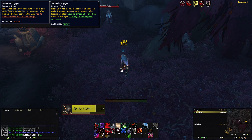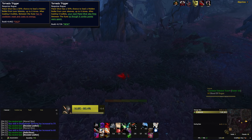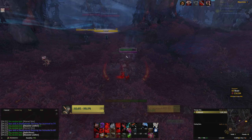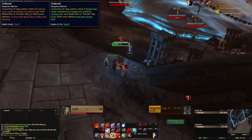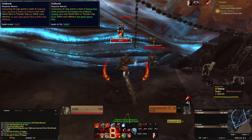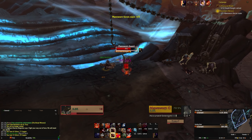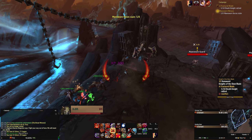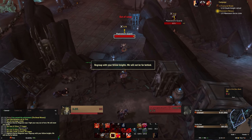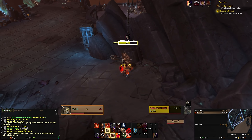Outlaw Rogues have had their set bonus changed too. Instead of making your next Between the Eyes free, your next Pistol Shot will just automatically fire the free 6 combo point Between the Eyes instead. So not a huge functional change when all is said and done, but it might help keep things smoother. Protection Warriors also saw a small change. Consuming Rage grants stacks of Seeing Red, which will then transform into Outburst at 8 stacks. It also now gives you a free Ignore Pain when you use Shield Slam or Thunderclap, instead of making you choose between using those stacks offensively or defensively. That's a neat change — having the stacks separate from the actual effect might mean you can save the Outburst proc for longer, while still getting Seeing Red stacks to work towards your next Outburst. It's also nice having the offensive and defensive effects at the same time instead of having to choose between them.